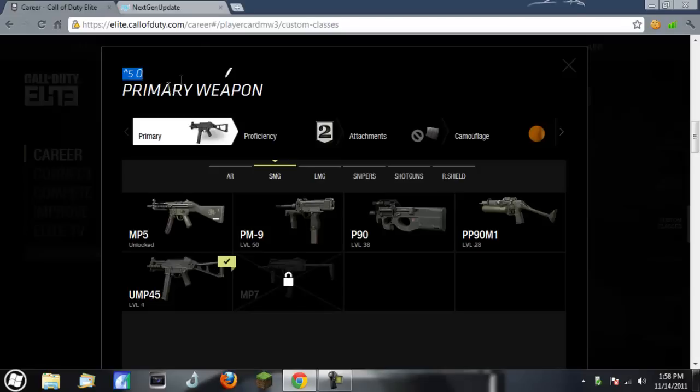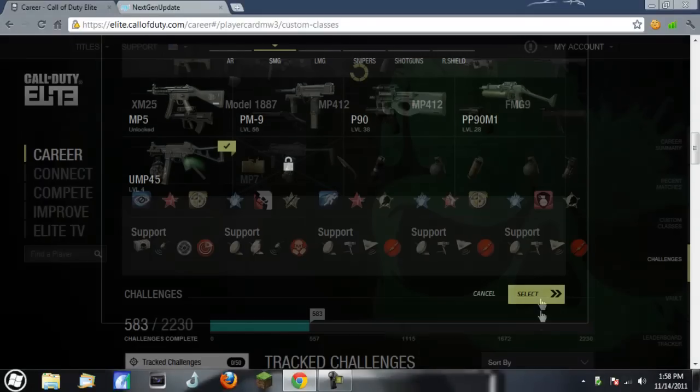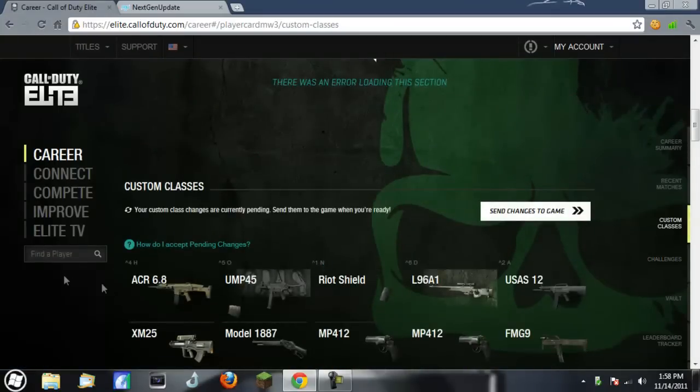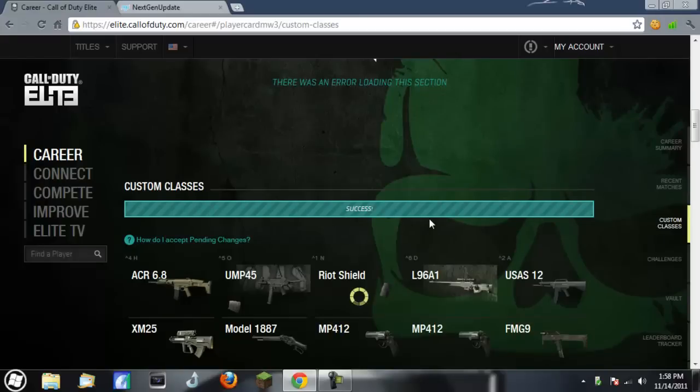Once you have that edited, you'll go ahead and go down and hit select, and that's going to save the change to that class. Once you have all your classes done, go right up here to the right and hit send changes to game. It says success.